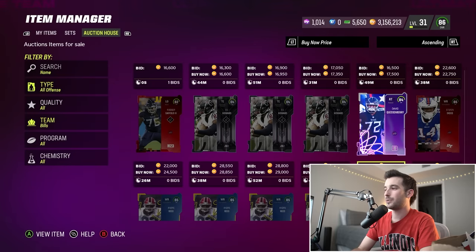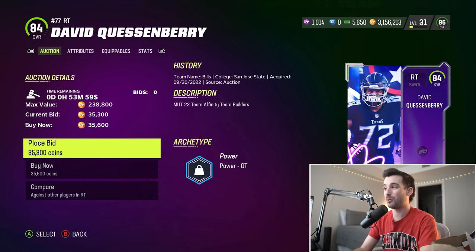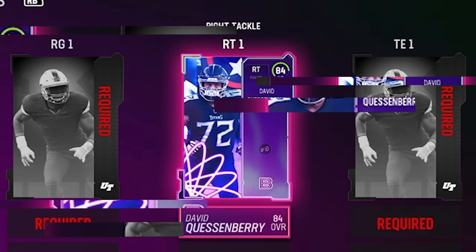We're gonna end up pulling — oh yes baby, the Buffalo Bills for offense! That is like chef's kiss right there. We haven't used 72 yet — I'm filling out the offensive line, it's very important. David Quessenberry, what a name — 35,000 coins, number 72 is gonna be our starting right tackle.